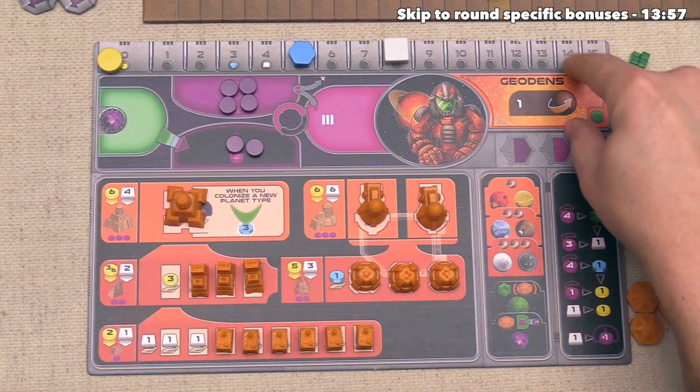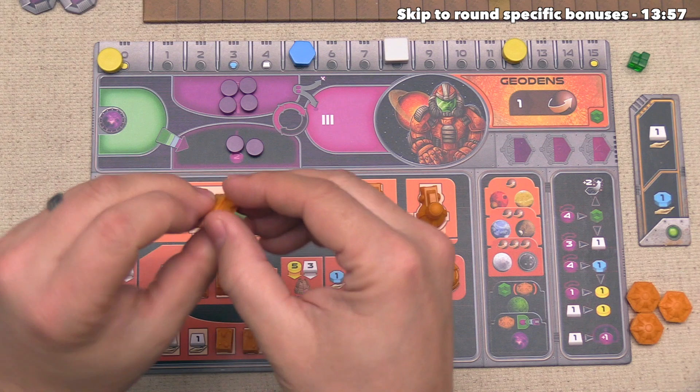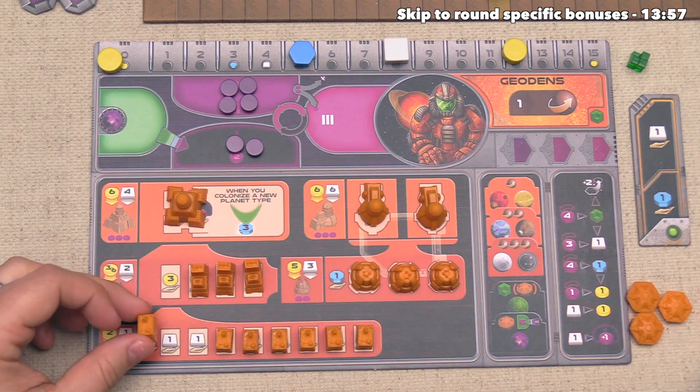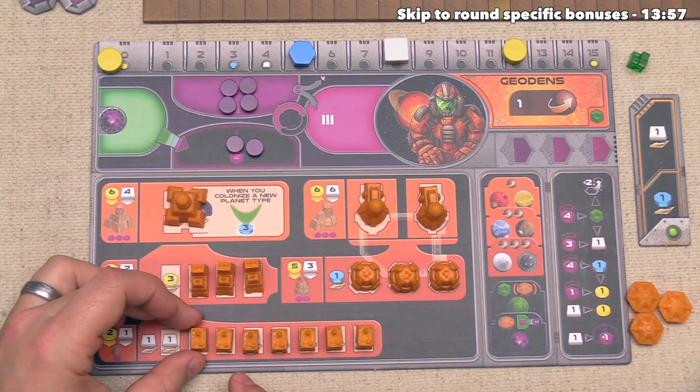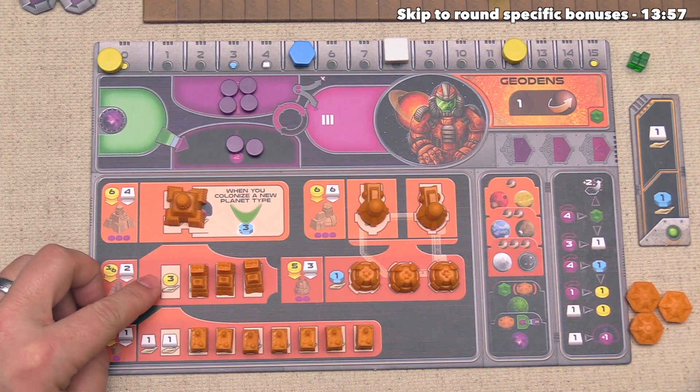The Geodans spend three money and the mine that was just upgraded comes back to their board. By bringing the mine back, they have reduced their ore income by one but increased their money income by three.